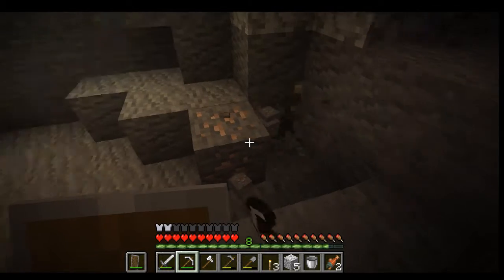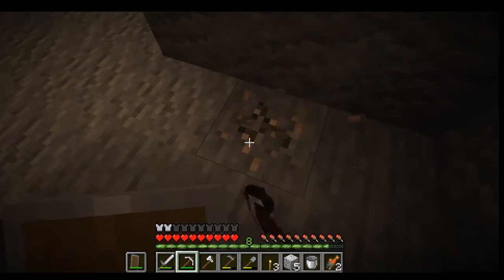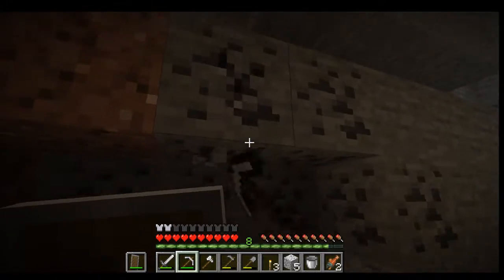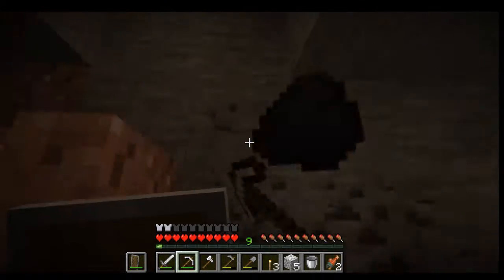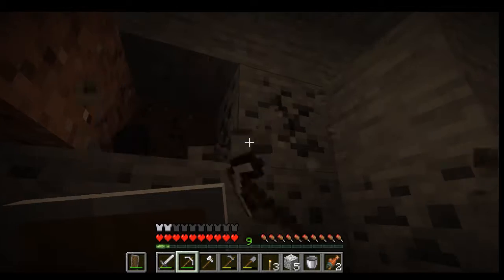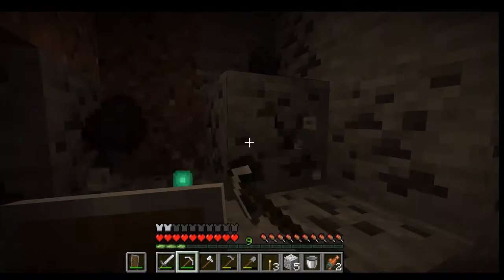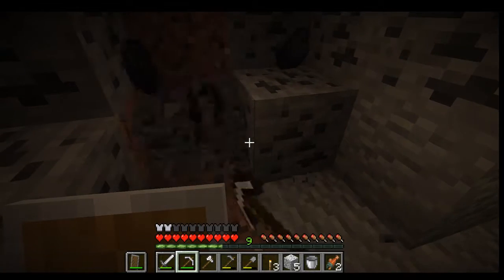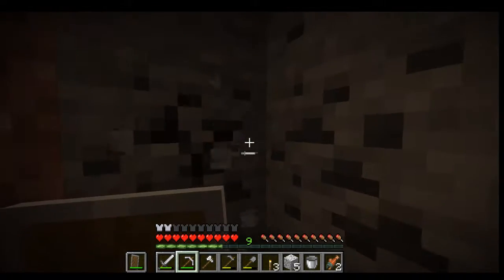I've got plenty of iron over here, this is not bad at all. One of the nice things about ravines is you don't have to do a lot of strip mining — there's a whole bunch of surface ores right here. I have the coal I need, and I'm going to need a ton of coal to power my smoker, my furnace, and my blast furnace.